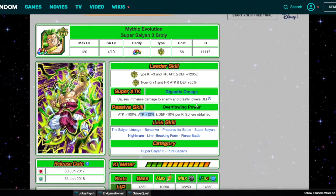Again, these 120 leads are not bad. So to recap: we already have the leader skill. His super attack would be raises defense for 3 turns, causes immense damage to enemy, and greatly lowers attack and defense. His passive skill would be attack and defense plus 100%, and then attack plus 15% per Ki Sphere obtained. That is my idea for Mythic Evolution Super Saiyan 3 Broly.